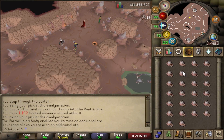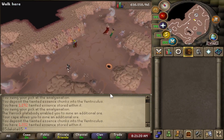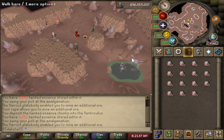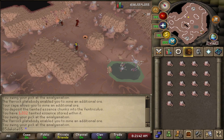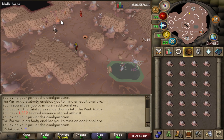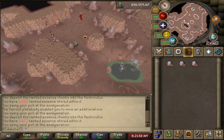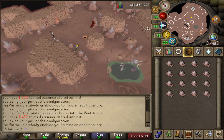Overall, I feel like Jagex did hit the goals that they wanted with this content. Iron Men have a different way to stack up a lot of runes by actually using in-game mechanics instead of just hopping worlds and buying them from shops, and it shouldn't negatively affect the rune market, which is good because runes are already at a very low price. This is a solid update for the Iron Men that need it, but it's not a huge deal, and there are even some excuses for Iron Men to not use it, especially if you don't have enough coins lying around.